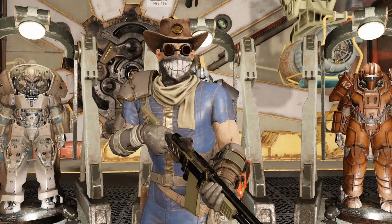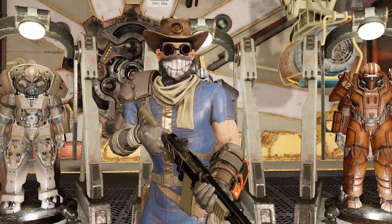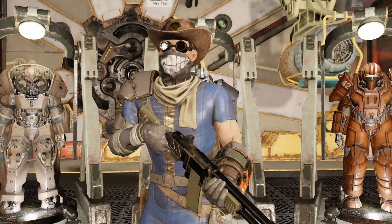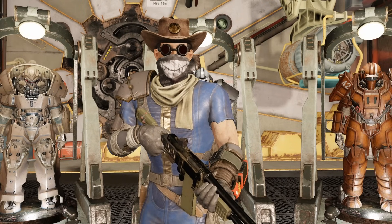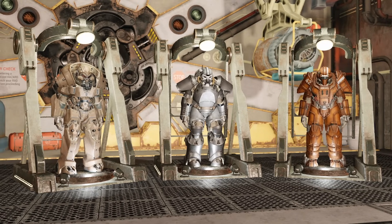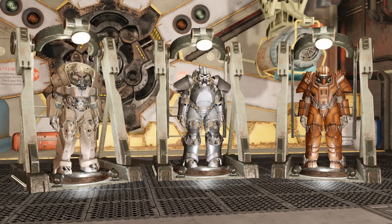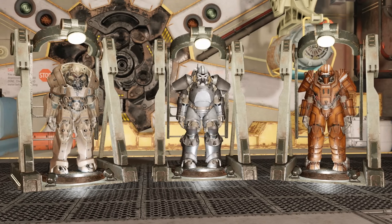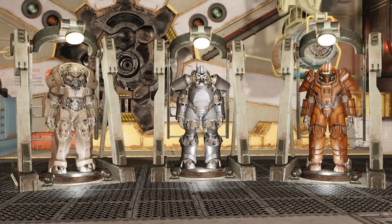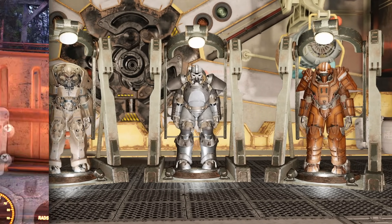Welcome back to another Fallout video on the channel. In today's video, we're going to be checking out which suit of endgame power armor is the best to use in Fallout 76 in 2023. We're going to be putting the T-65 power armor, the Union power armor, and the Hellcat power armor in a head-to-head battle to see which is the best for you to use in the Wasteland.